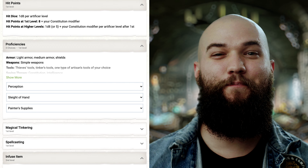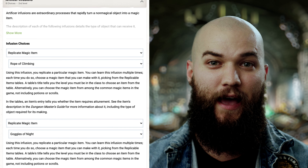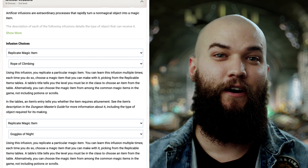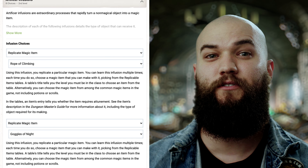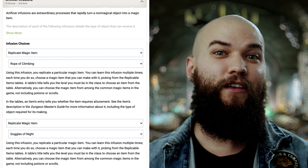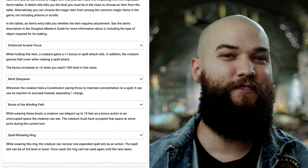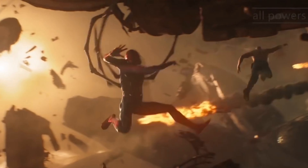Along the way we'll specifically pick up Proficiency in Perception, and some Artificer infusions like Boots of the Winding Path, Spell Refueling Ring, Enchanted Arcane Focus, and Mind Sharpener. I also picked up 2 instances of Replicate Magic Item for Goggles of Night and Rope of Climbing. You could give those infusions to your allies, but we'll just use them on ourselves to imitate aspects of Spider-Man's suit and abilities from various cinematic appearances.